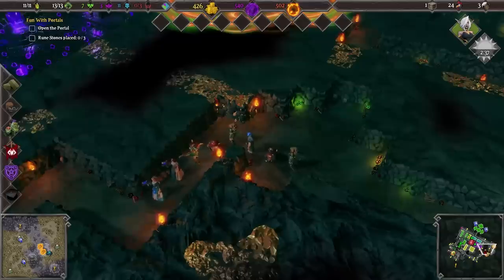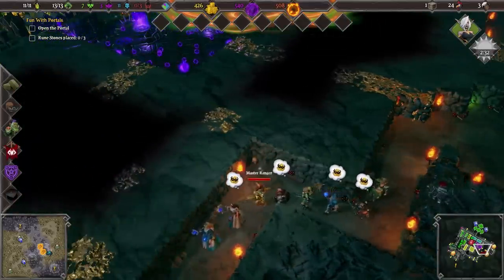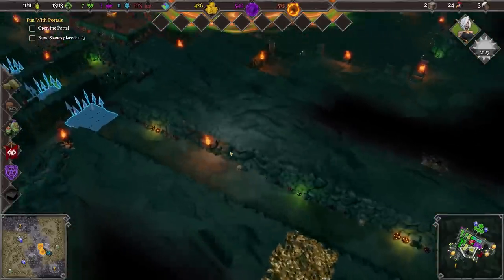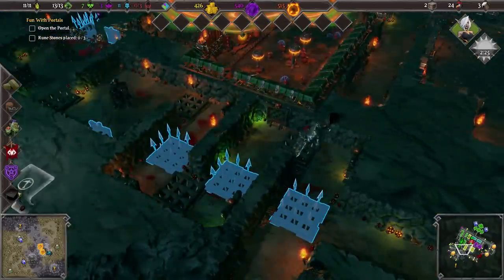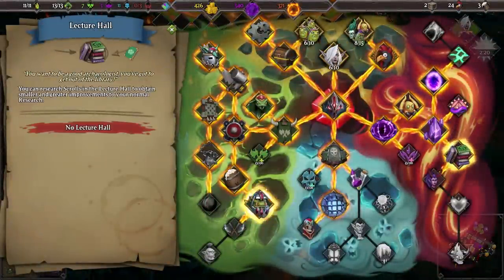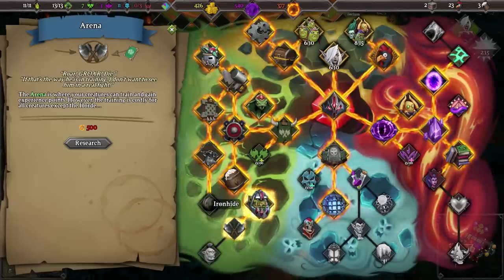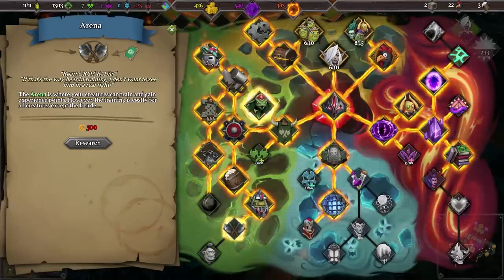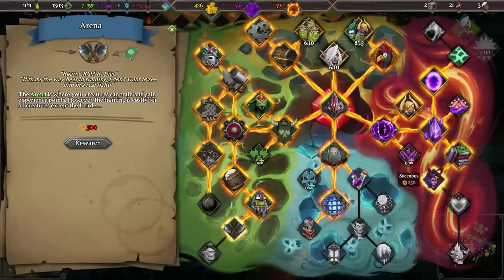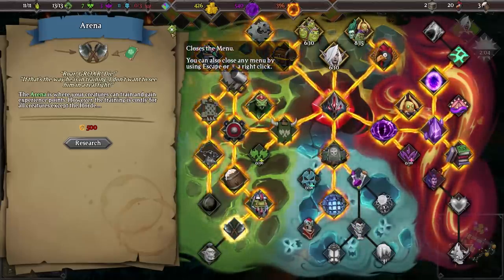The next group of heroes will be here soon. This is a much squishier group though. The Bombardiers are a little bit dangerous — their cannons are much more explodey. But we've got an awful lot of evilness. We need the Lecture Hall, we really, really need the Lecture Hall. Unlocking the arena would allow us to train up our horde to creatures — that includes our Nagas — and eventually get the Ogre. I do like the Ogre, I'll be honest. But I think we'll just go down the horde line.